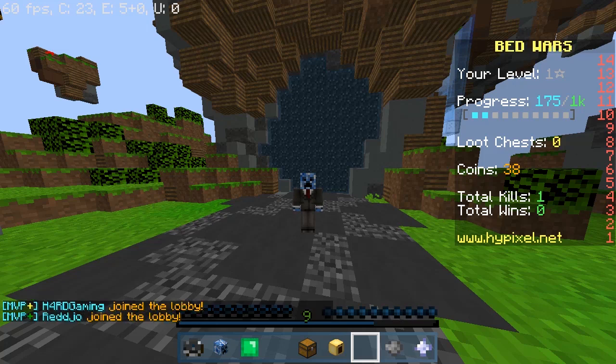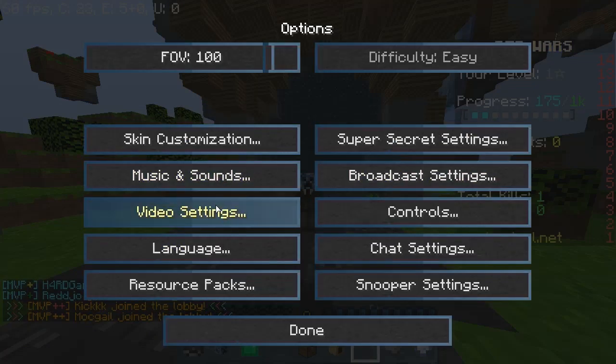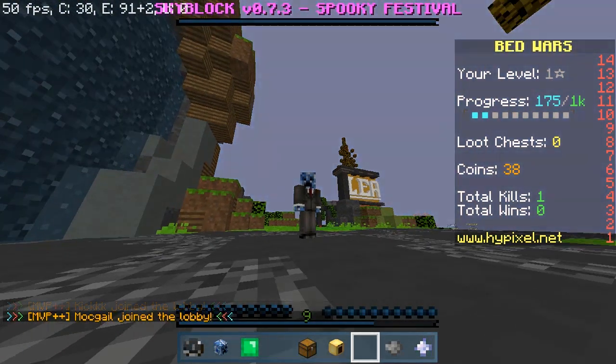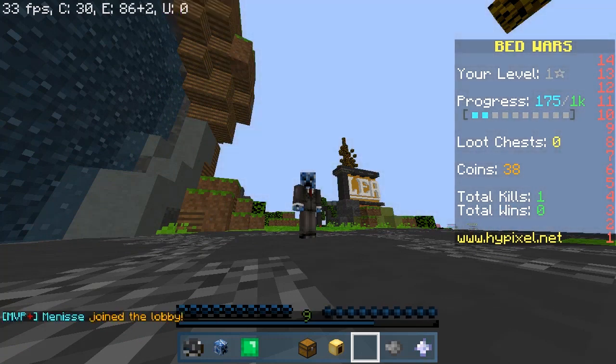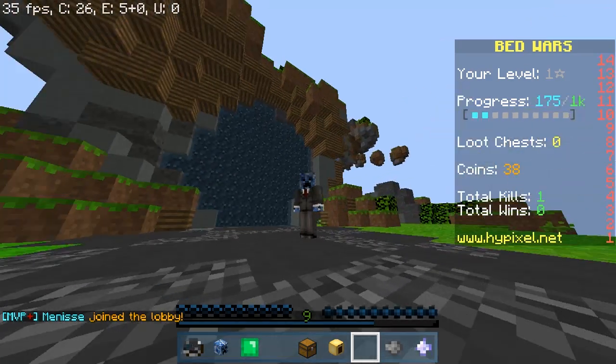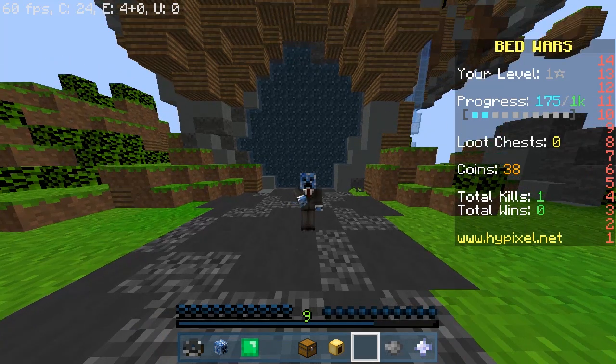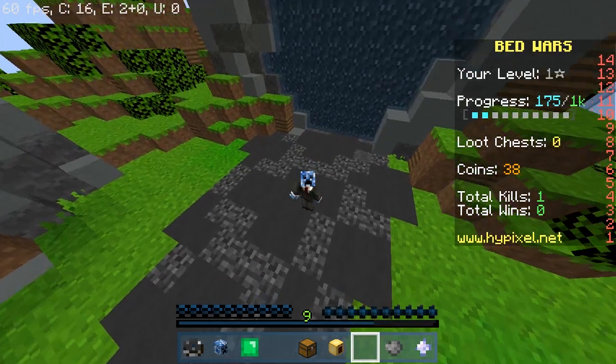Number one would be to install Optifine. As you can see right here, I have Optifine HD i7 Ultra, Minecraft 1.8.9. Now, why do you install a mod? Because if you're playing with 10 FPS, you have a PC like mine where without Optifine in a Hypixel environment, you play with 10, 20, 30 FPS — even when standing here, which normally gets me around 100 FPS, but I've capped it.